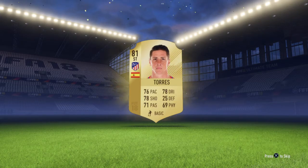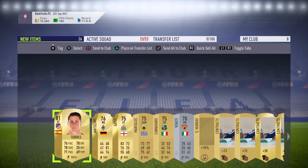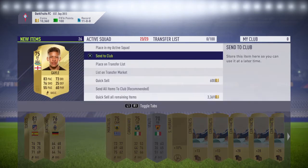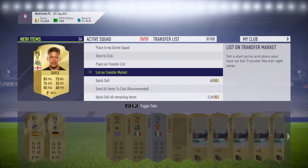Who's that? Torres, 81 rated. Those packs are rubbish. We've got Gale — oh, I know he's in the Championship, he might not be selling for as much. I didn't think he was.